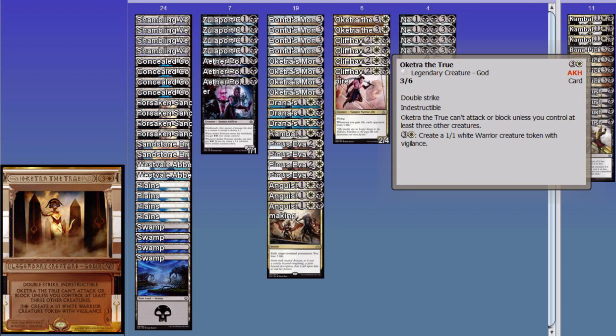Oketra is the least necessary card in the deck, but if she comes out, they better deal with her quick. Unlike the original gods from Theros, she is a creature, just can't attack or block until activated. She costs four, can be reduced to three. Double Strike, Indestructible — would be a lot better if I had a boost spell in this deck, which I don't. As long as you control three other creatures besides her, you can swing with her — that's six damage — and she's indestructible. She also creates a 1/1 white warrior token with Vigilance for three or four, the exact same as Oketra's Monument.